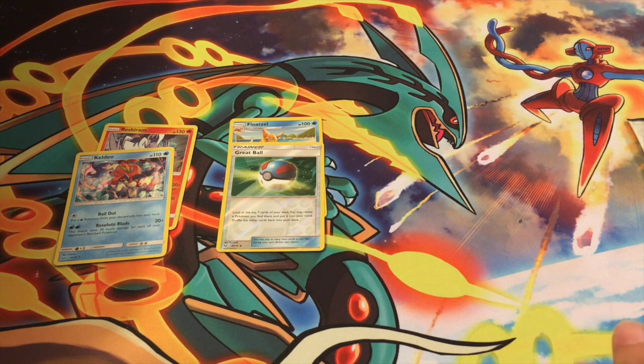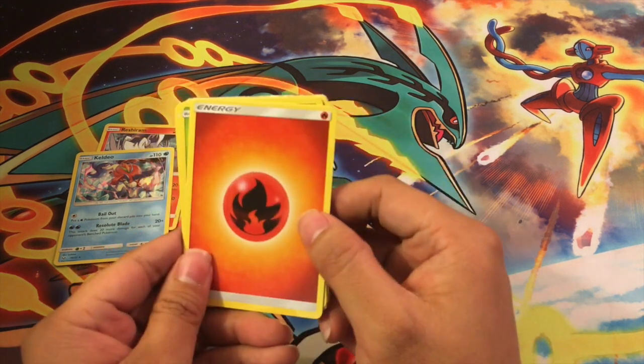Make sure to let us know in the comments if you got one of these boxes — whether the Elite Trainer or the special edition — and what you pulled. We want to hear what your guys's luck is, probably better than ours if we're gonna be honest. We got Fire Energy.